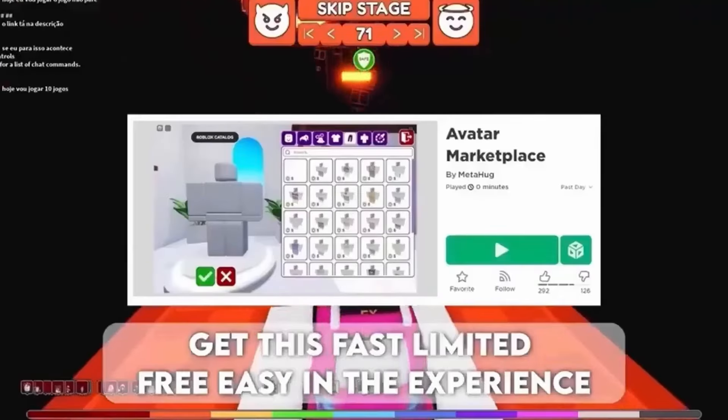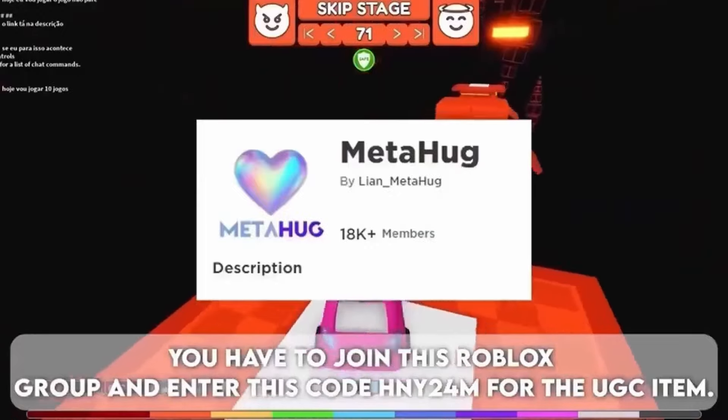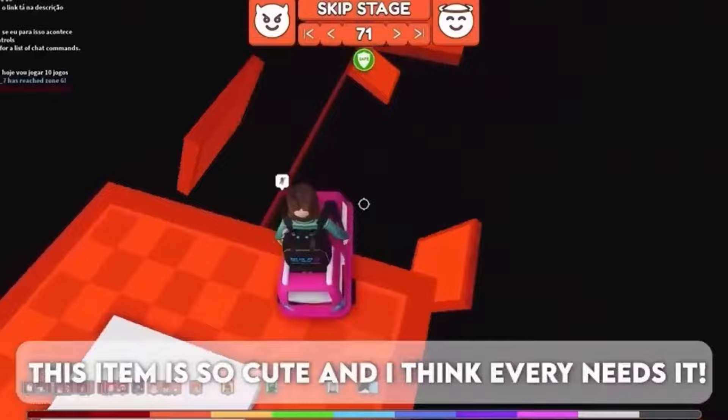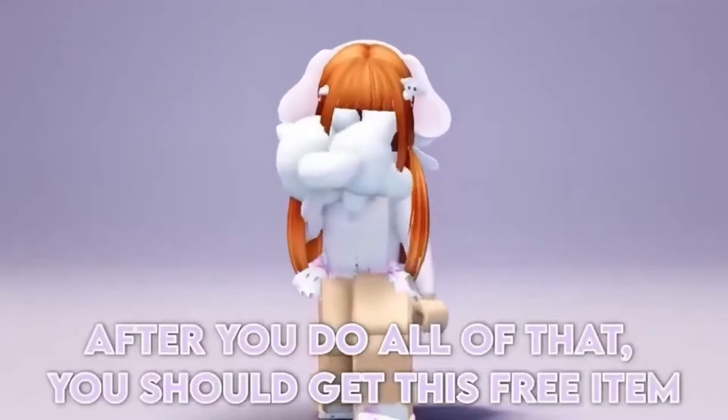Get this fast limited free item easy in the experience. You have to join this Roblox group and enter the code E24M for the UGC item. This item is so cute and I think everyone needs it. After you do all of that, you should get this free item.